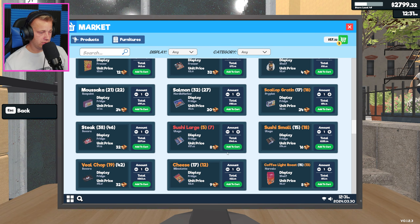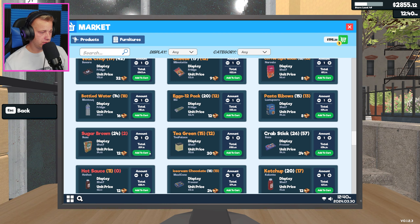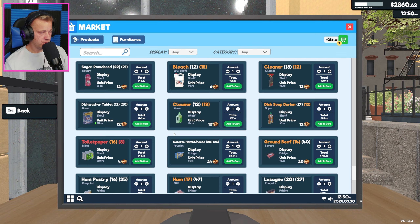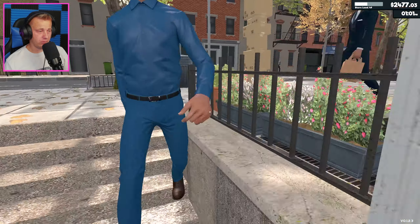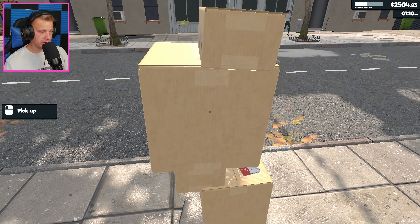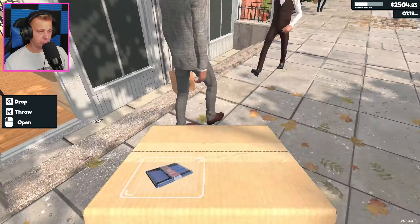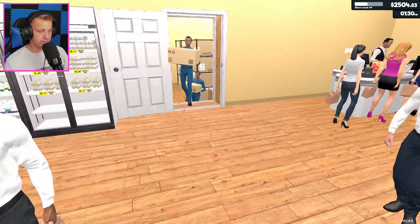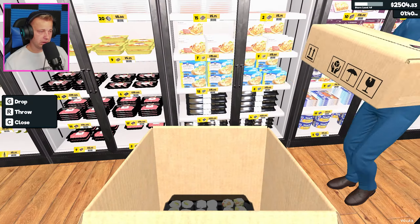We need some more chicken - we're getting down on those. We can see the actual shelf count out in the store. This is honestly a little more realistic as to what you would have in a real grocery store - having access to a live inventory count like this. I don't feel too bad about it. It's a little cheesy but actually pretty realistic - you'd have a live inventory count of where you're at with items in your store and also in your storage room.